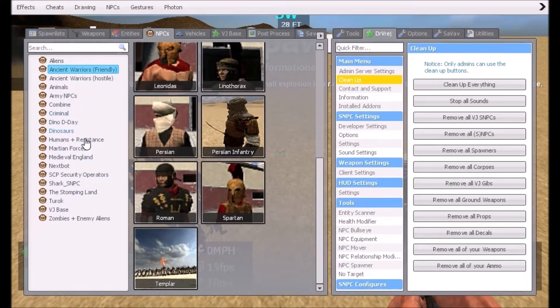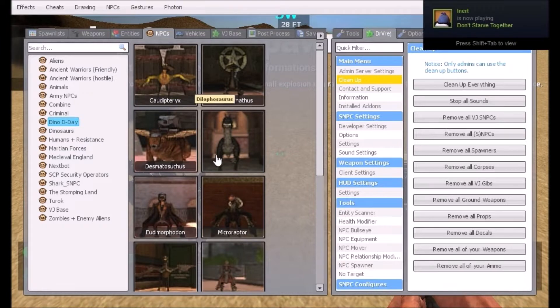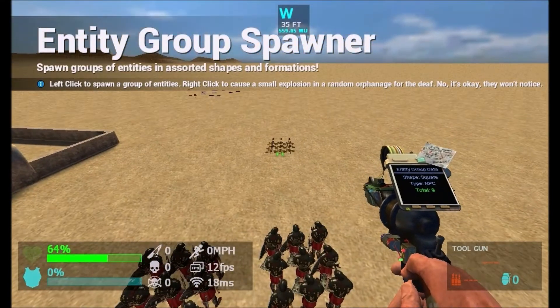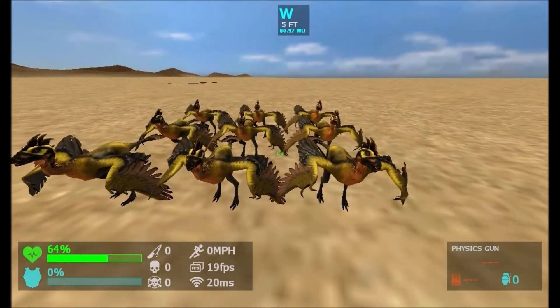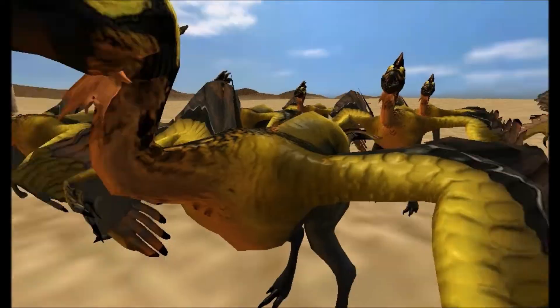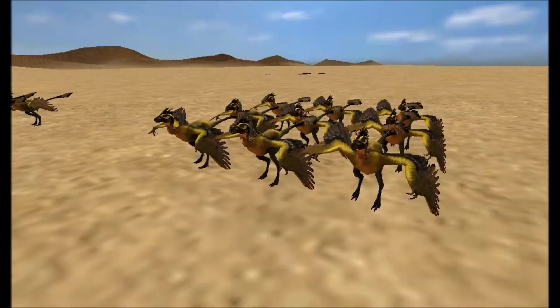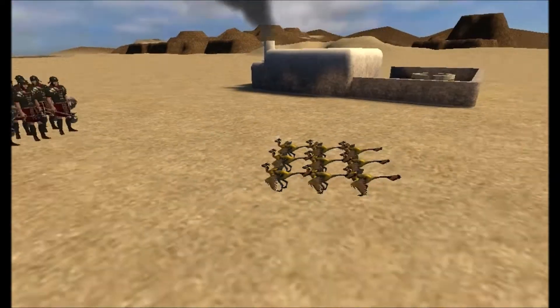We're gonna go to Dino D-Day and place some of these — I can't pronounce it but I'll give it a go — it's called a Coelophysis, so we're gonna hopefully pronounce that correctly. As you can see these guys look really cool, they're like a bird-type dinosaur, a prehistoric species. Razor sharp teeth, lovely colors and markings — fair play, these things look really cool. But are they deadly? I do not know.